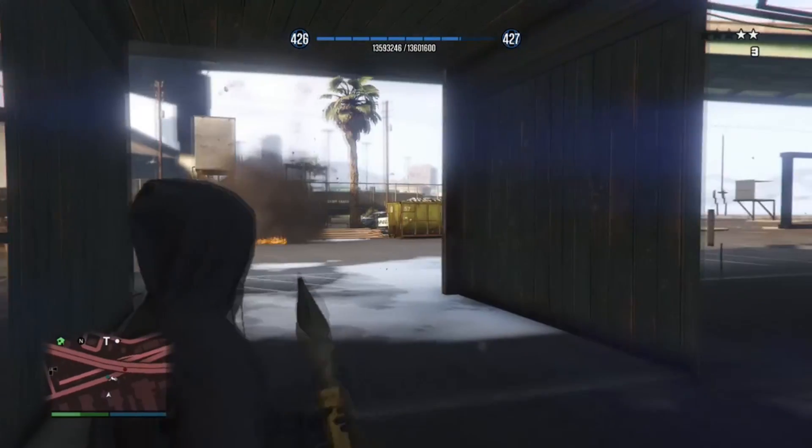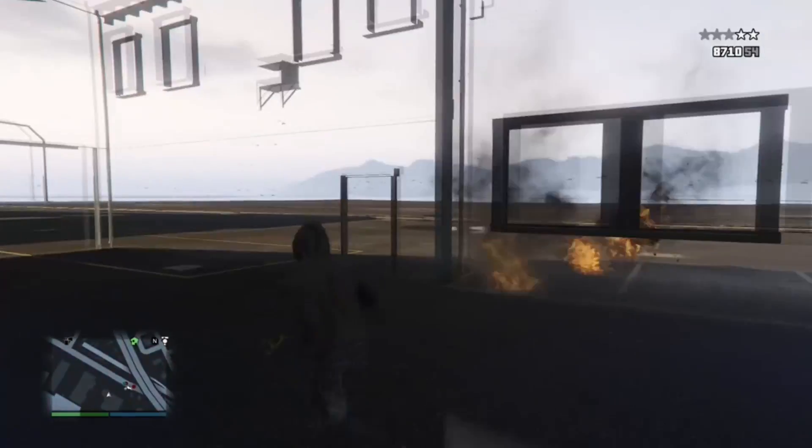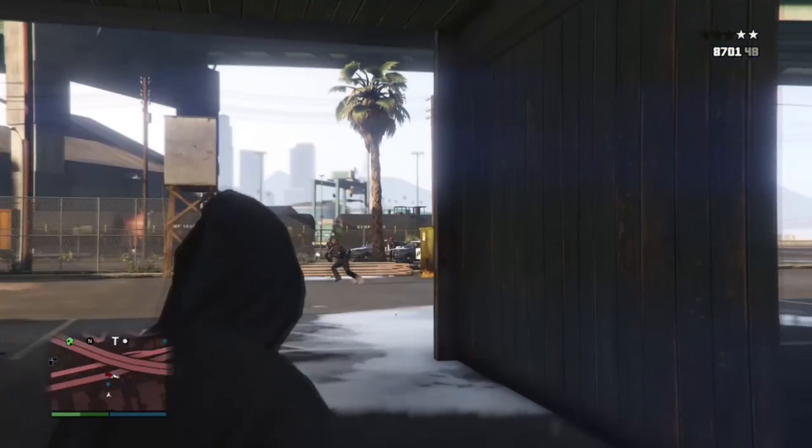You can shoot out of this and get two-star, three-star, five-star, six-star — however many stars are in this game — and then you just lose them. It's an RP glitch, a wall breach, and there's a wall behind you that you can shoot out of too, same as the front wall but different because it's behind you. That's pretty much it for the wall breach.